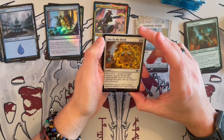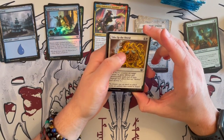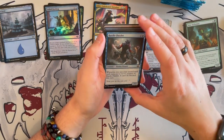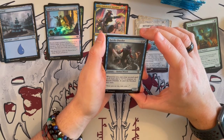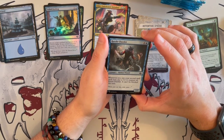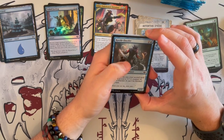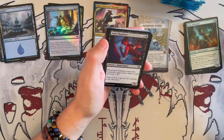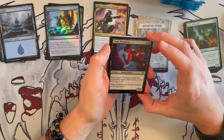Take up Shield is an instant — put a plus 1, plus 1 counter on target creature. It gains indestructible until end of turn. Decent, and the instant speed is always great. Razzle Dazzler is a 1/2 — whenever you cast your second spell each turn, you put a plus 1, plus 1 counter on it, and it can't be blocked. This can grow up to be quite significantly annoying in limited, so you've got to be careful.